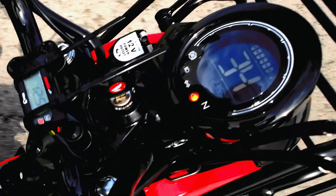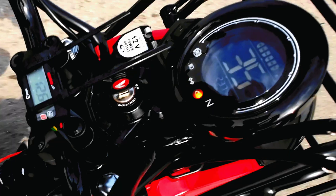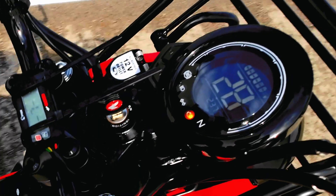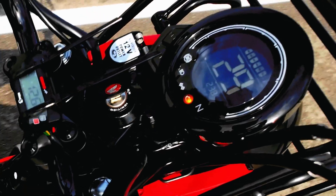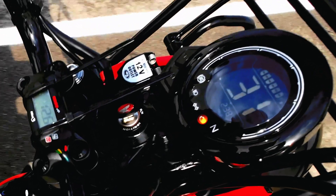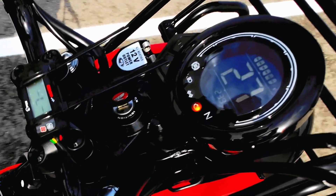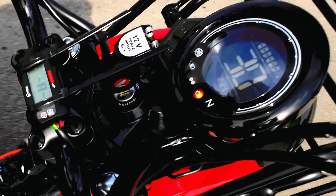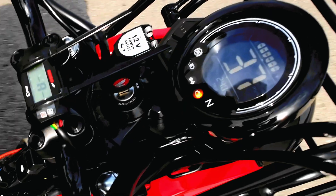At lower throttle settings I'm running quite rich and it'll never jump up to 13 — it'll always be at 12 or less. At low throttle it struggles to bring down the fuel amount, which makes sense because this is such a large injector. Going full throttle from about 25 miles per hour so you can see that behavior — and the acceleration is way off. You can see it's super rich right now.